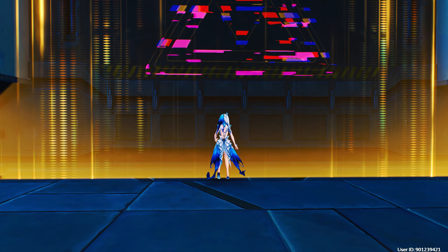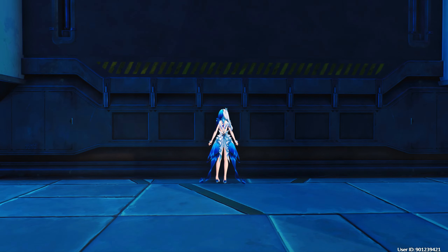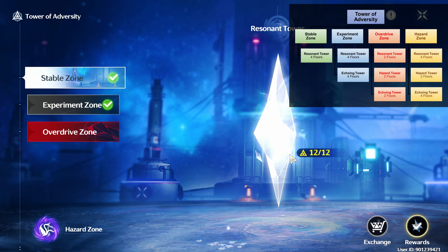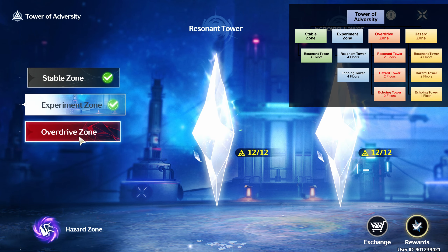There are different team distributions you can do in Tower of Adversity. But let's first talk about how Tower Adversity works. It all starts with the zones — there are 4 of them: Stable Zone, Experiment Zone, Overdrive Zone, and Hazard Zone.